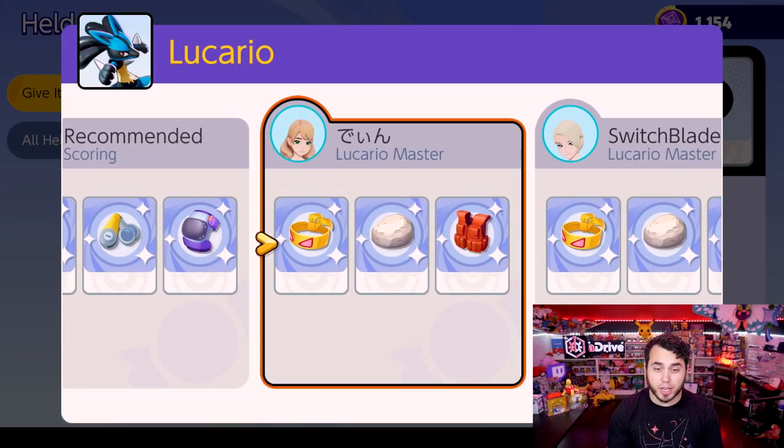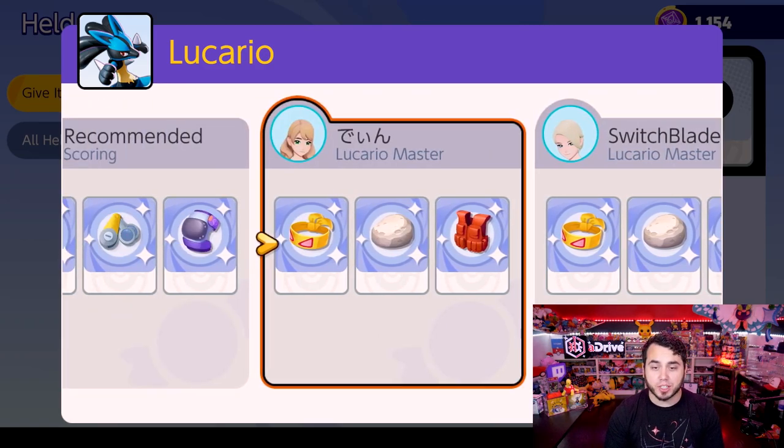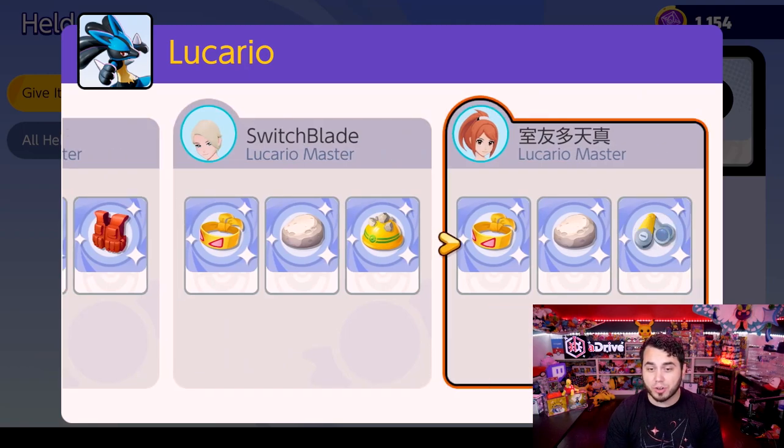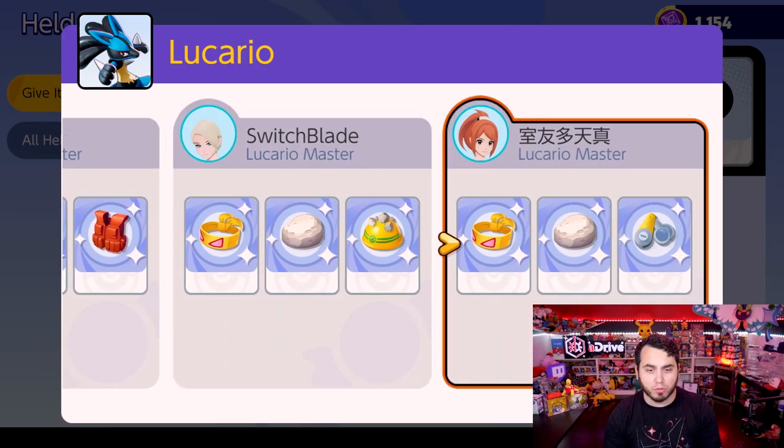Lucario — one of the best all-arounders in the game, rated as the highest in our tier list. We see Float Stone, Muscle Band to increase attack speed, and Rocky Helmet. Some combination of Muscle Band and Float Stone is probably a good bet, and then the last item seems pretty interchangeable — some people run Assault Vest, some Rocky Helmet, and one player has Scope Lens.